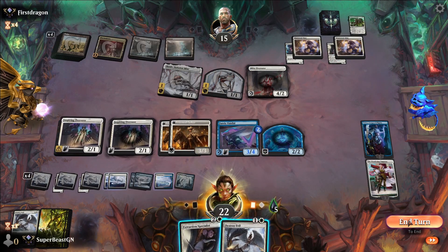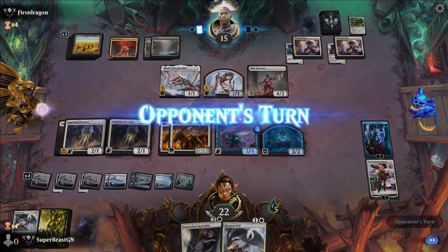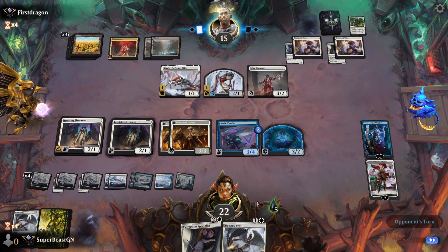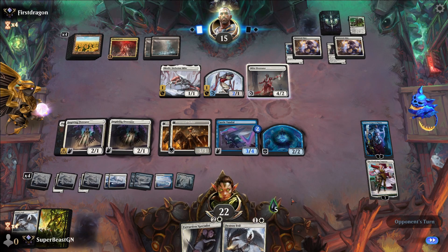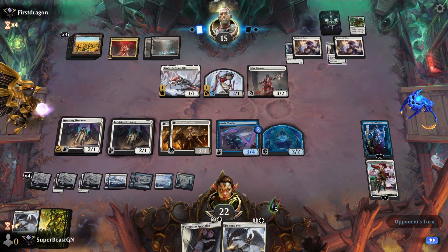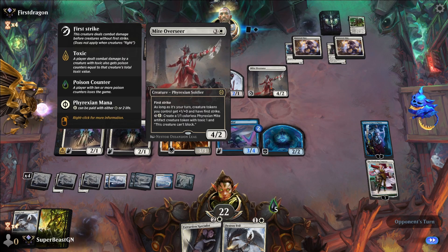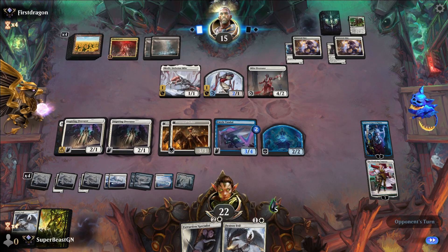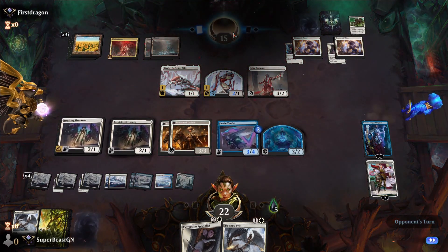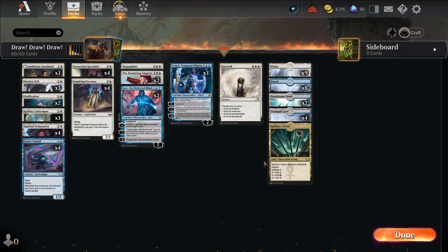They're not very good at killing our creatures — they're good at exiling them though. Their tokens get +1/+1 and first strike — gross. But they lose... dude, you could have beat me. So that is the deck!